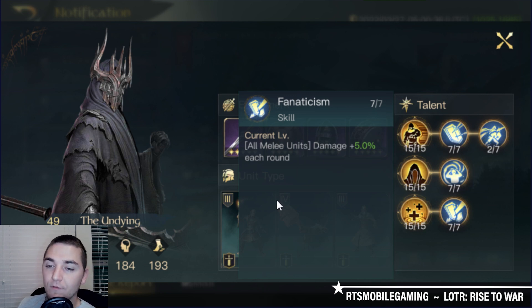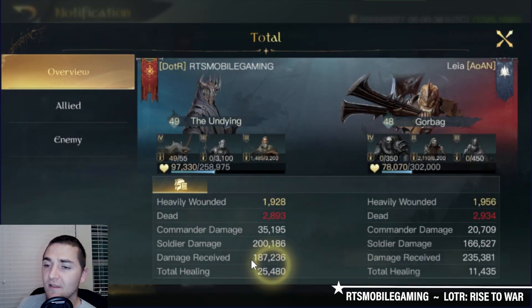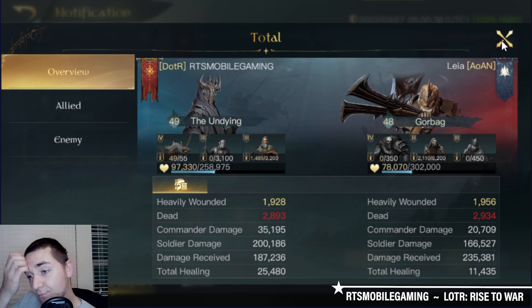Fanaticism affects both physical and elemental type damages. There are some other commanders that provide a stacking damage debuff that's only physical, but the Undying's Fanaticism affects all damage from melee. You can see that healing nuke did do 25,480 healing — pretty impressive.